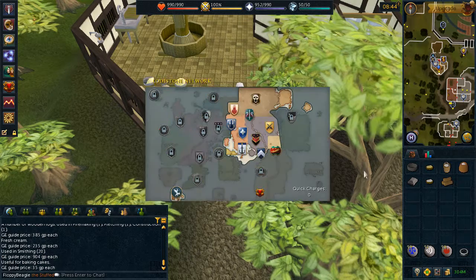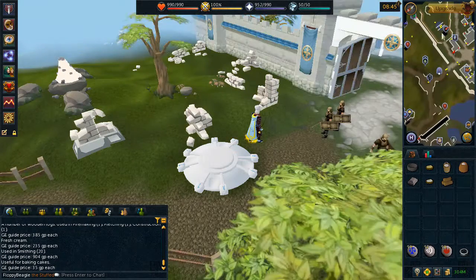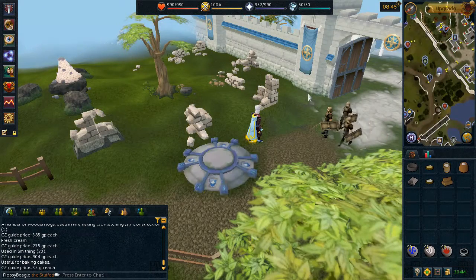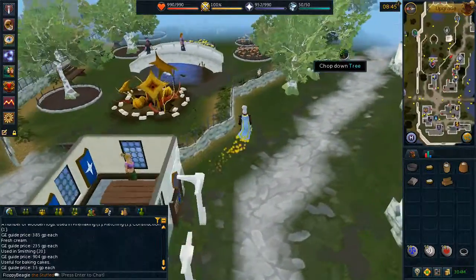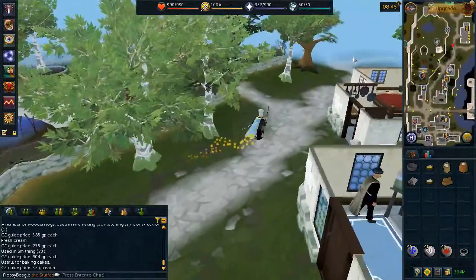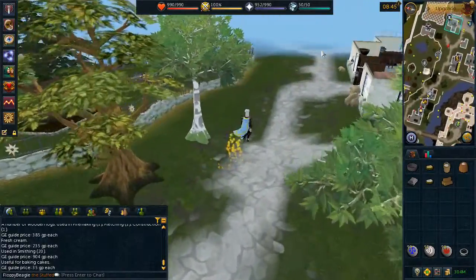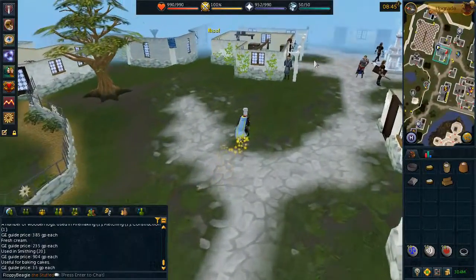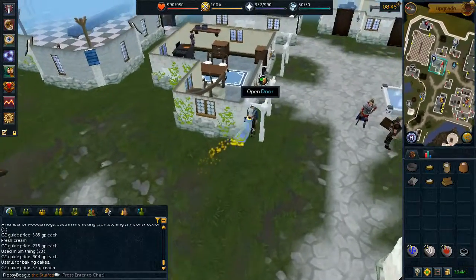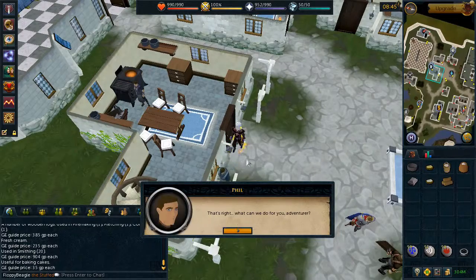Go ahead and teleport to Falador and speak to Phil or Delphi in Falador. They are just south of the party room in a small house. Choose the first chat option.